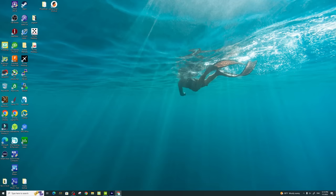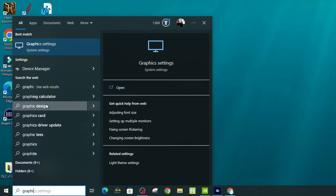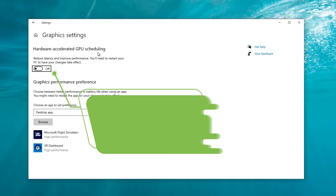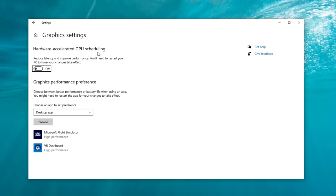There's one setting inside of Windows that we need to turn on first. Head down to the search bar, type in graphics, then tap on graphics settings. Once this opens, we need to turn on hardware accelerated GPU scheduling. This setting is mandatory to activate DLSS 3 inside of Microsoft Flight Simulator. This also has some negative effects on non-RTX 4000 series cards — if you have an RTX 3000 series or below, having hardware accelerated GPU scheduling on can cause some stutters inside of Microsoft Flight Simulator.